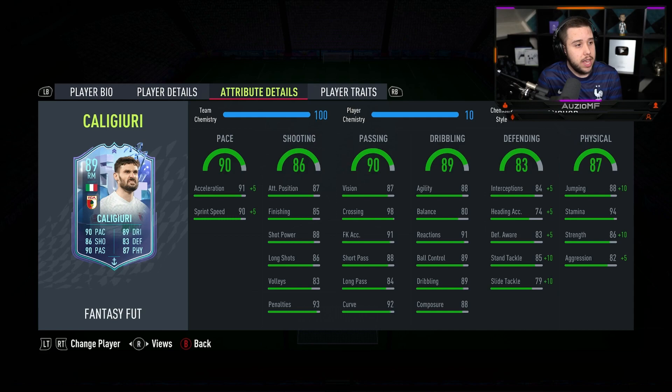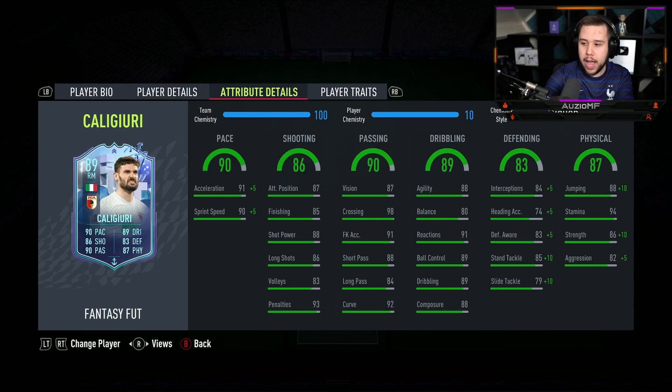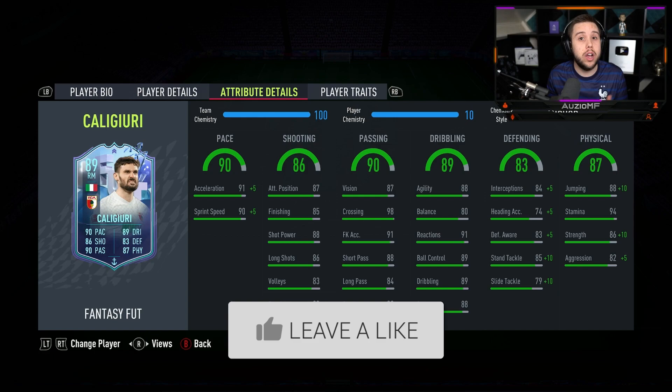Where would he go in the midfielder tier list? He isn't S-tier - he isn't Firmino, Lucas Paqueta, Bellingham, N'Golo Kanté Team of the Year, Casemiro, or even Team of the Year KDB kind of level. But I'll tell you right now - he is a comfortable A-plus card. I feel like this card has the potential to go up into the S-tier if the long passing and aggression improve. The aggression felt like 83-84, and the long passing you can tell is 84 because it isn't consistent with those over-the-top through balls. But yeah, an A-plus for Caliguri. Hope you guys enjoyed the video - if you did, make sure to leave a like and a comment. But for now, peace.